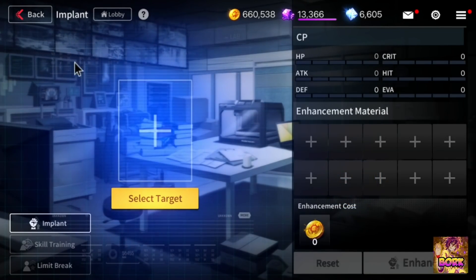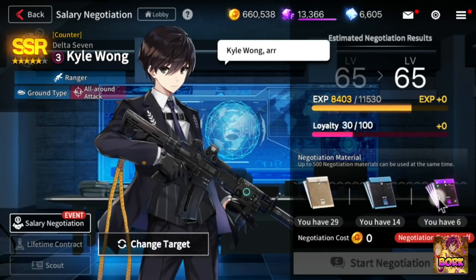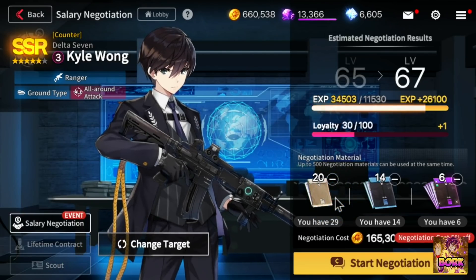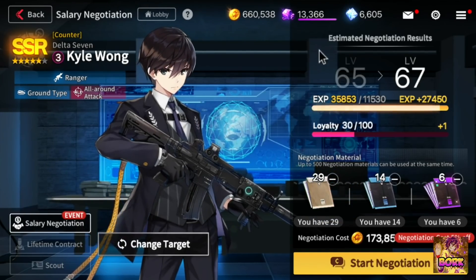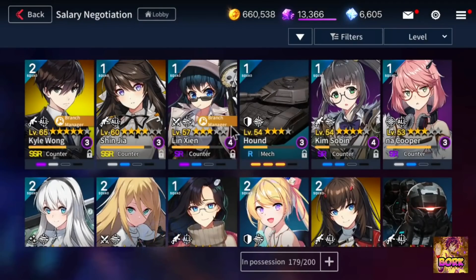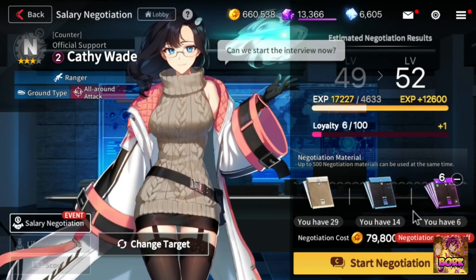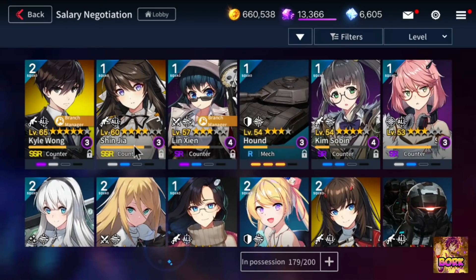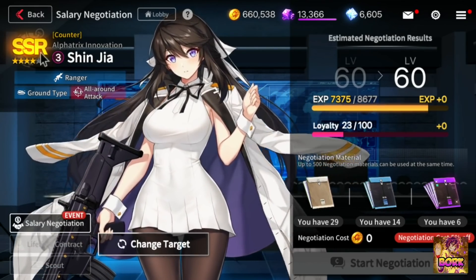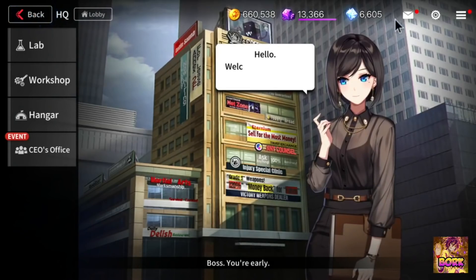If you go into lab and try to upgrade units through implants — don't do implants unless the game tells you to. Salary negotiation is absolutely atrocious. Kawang is like level 65 now and it costs so much gold just to raise him to certain ranks. This alone costs 173,000 gold, and then if you go into the negotiation phase it costs even more. Raise other units that don't cost as much — they're going to be much more helpful in the early game. These gold units are a trap because it's hard to get limit breaks on them, and you're going to be capped because your units aren't high enough leveled.